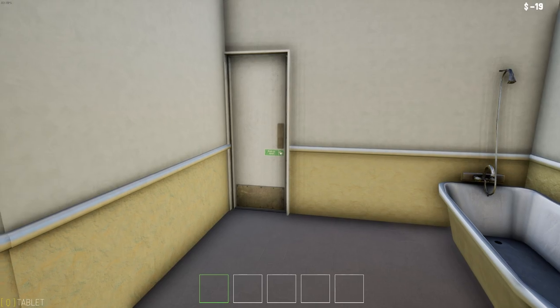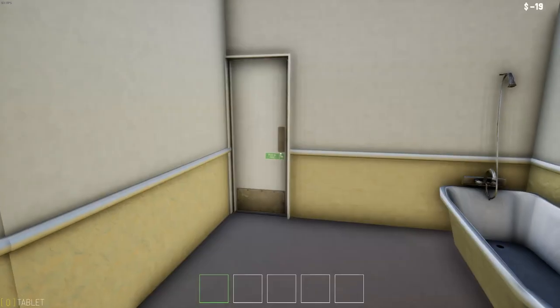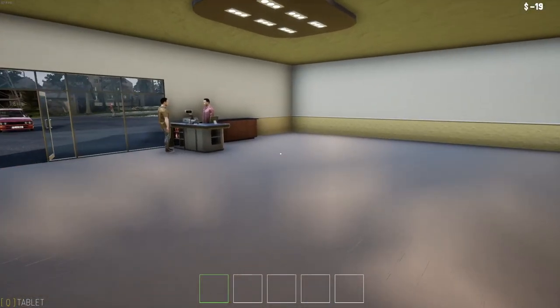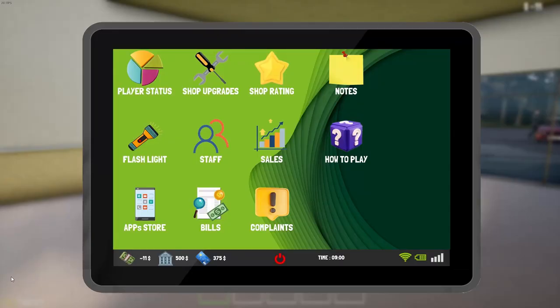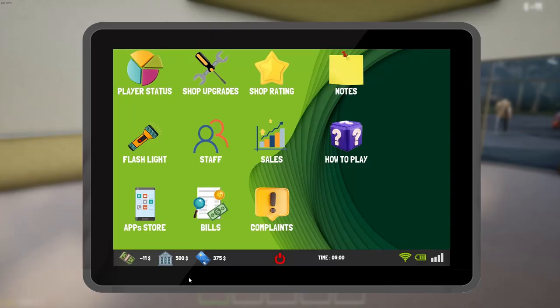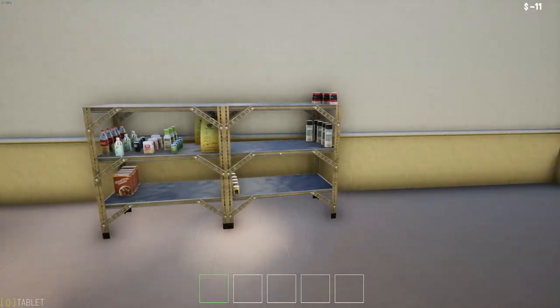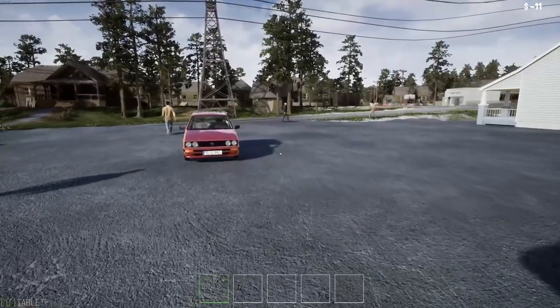Alright, there we go. Now we're back in the hole because we had to pay our worker's salary. Our status is good now. So I thought we would just have a stool setting in here, but I guess we gotta buy it. Alright, how much money do we have? We've got $500 in the bank and $375 on our card. So we're not doing horrible. Let's go see if we can find the new stores.